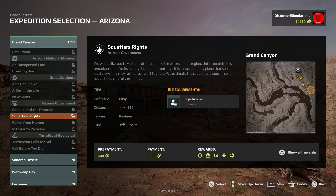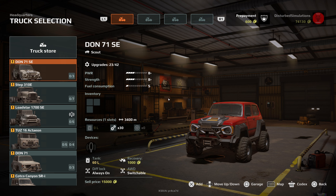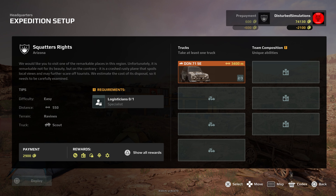New mission — Squatters. The objective is to visit a remarkable place in the region, remarkable not for its beauty but because it's a trashed, rusty plain that spoils local views and scares off tourists. We need to carefully examine it. The English feels a bit off on some of this. We need a scout again, which is cool. We grab an anchor from inventory, just in case.